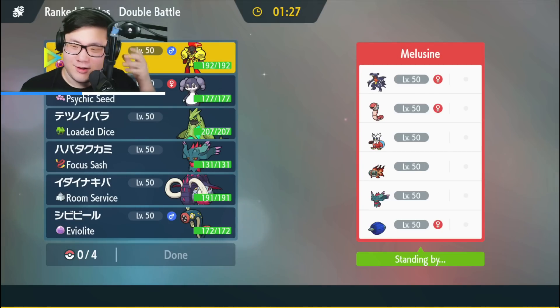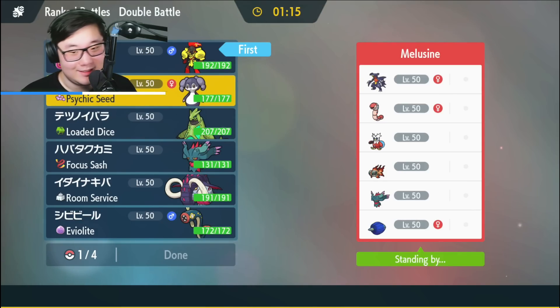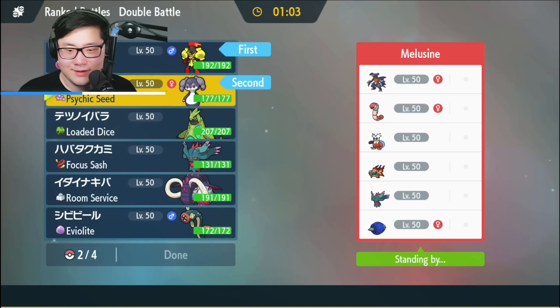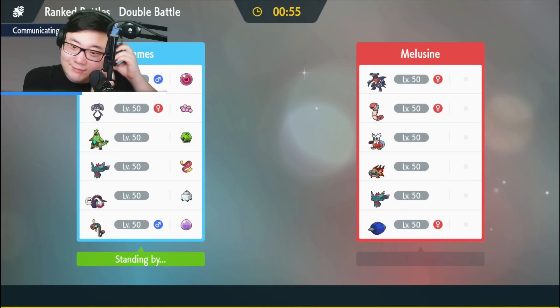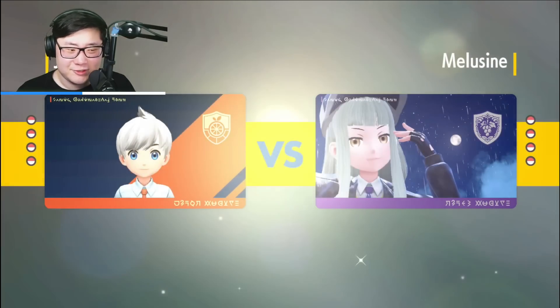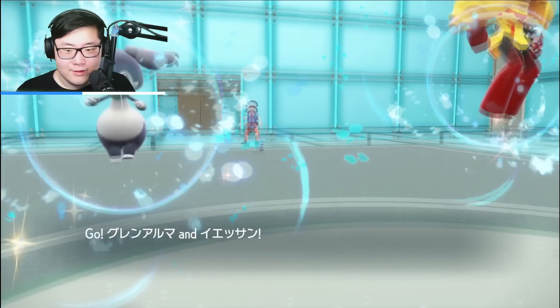Game 3 — opponent has Ogerpon, Garchomp, Iron Bundle, Chien-Pao, Flutter Mane, and Amoonguss. This does not look fun. Ogerpon setup isn't easy to deal with — this is definitely going to be one complicated game. I think it's size spam mode. Room Service Great Tusk is really good with Eelektrik in the back. They have offensive Flutter Mane, Iron Bundle, Mortal Spin to weaken my team with Amoonguss. Ogerpon can Shed Tail and I'm slower than them.